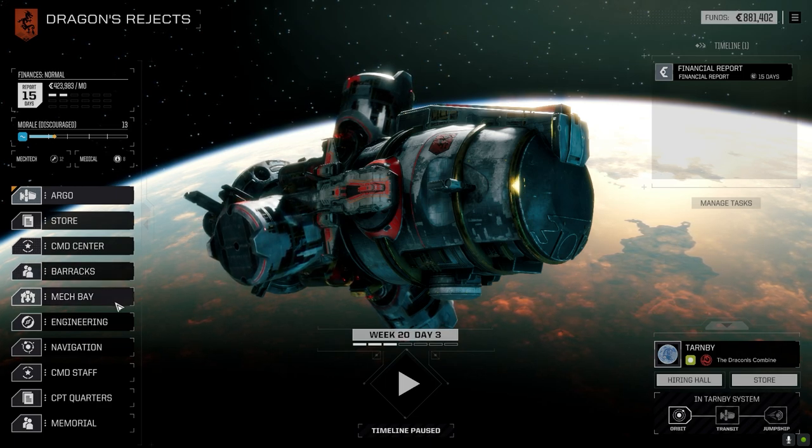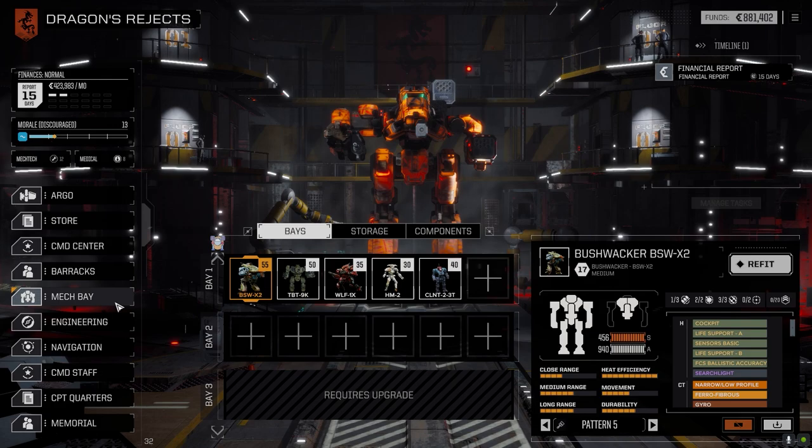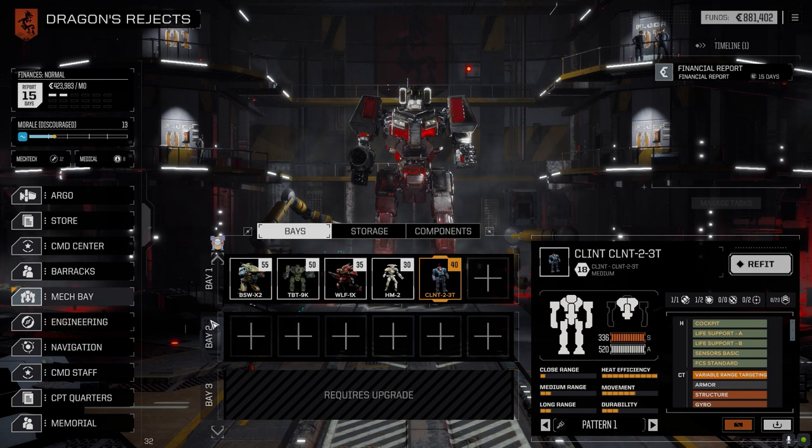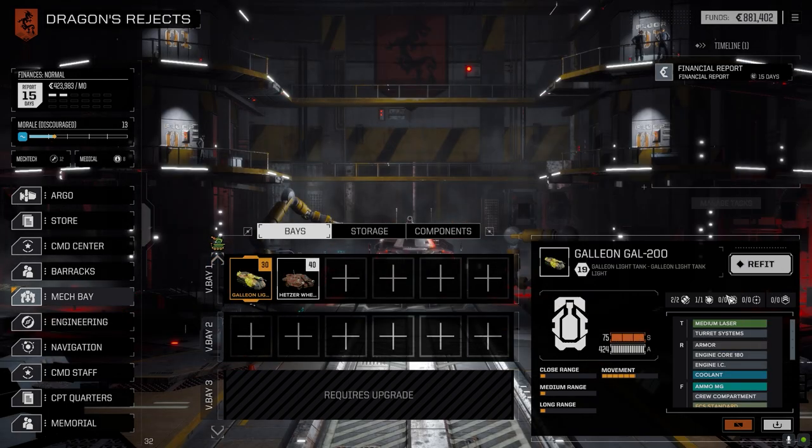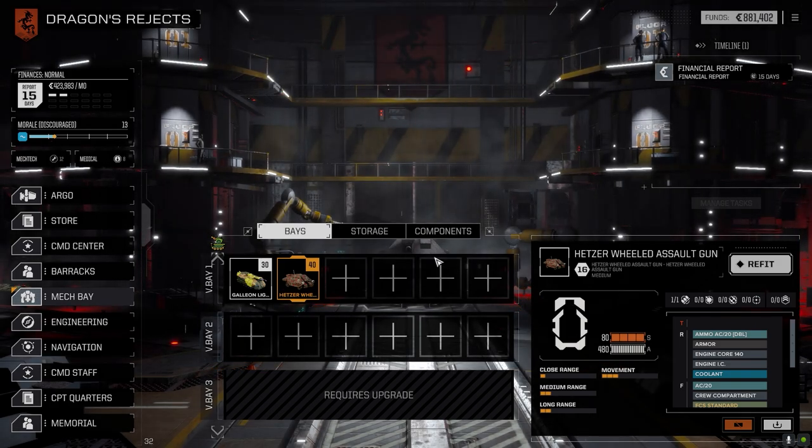Really quickly before we do that, I just wanted to do a quick look at our mech bay here for the Dragons Rejects. I was able to bring the Clint forward because I managed to get ourselves a Thumper artillery piece, and we've got a ton of ammo for it, so I decided to put it in the Clint. I also wanted to thank people for showing me this little button — we can go back and forth between the vehicles, though we can't refit them yet, unfortunately.